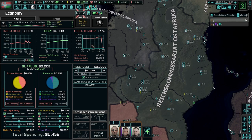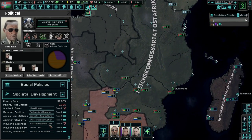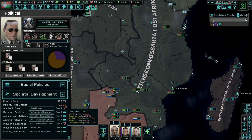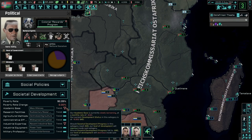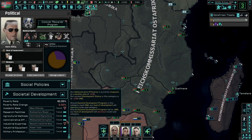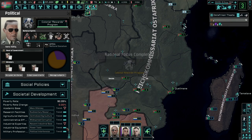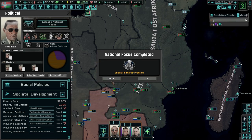7.9% - not bad. 0.2 isn't very much, but that's okay. 4 billion is still very nice to have. I don't want to do heavy investigations. Mass literacy, industrial expertise - it is what it is. Everything else is going kind of down, except for research facilities. Military professionalism is going up too.